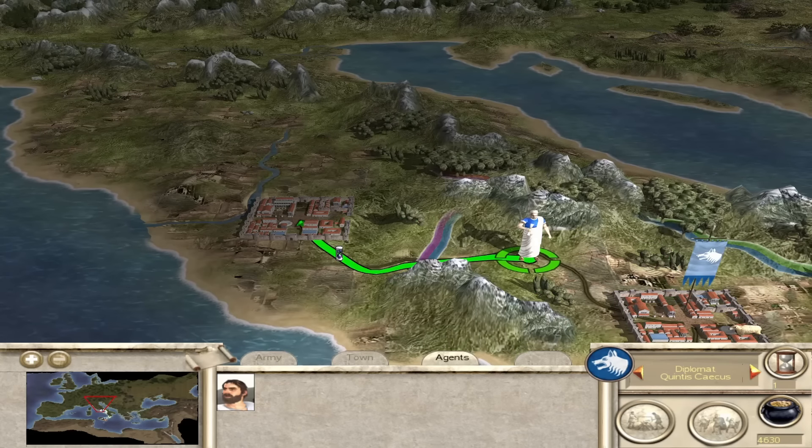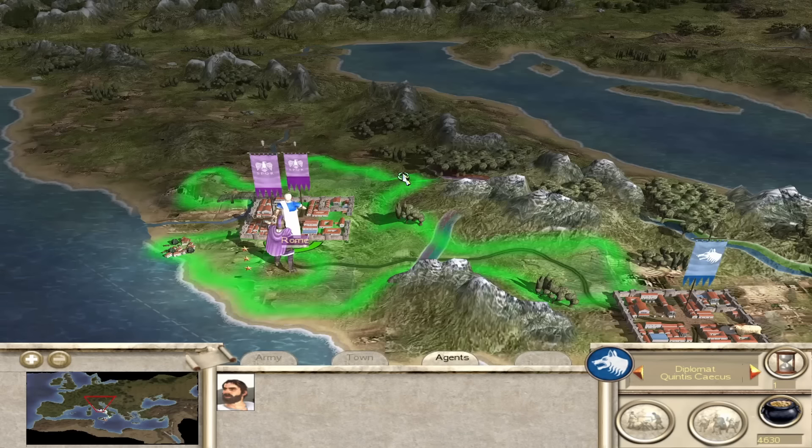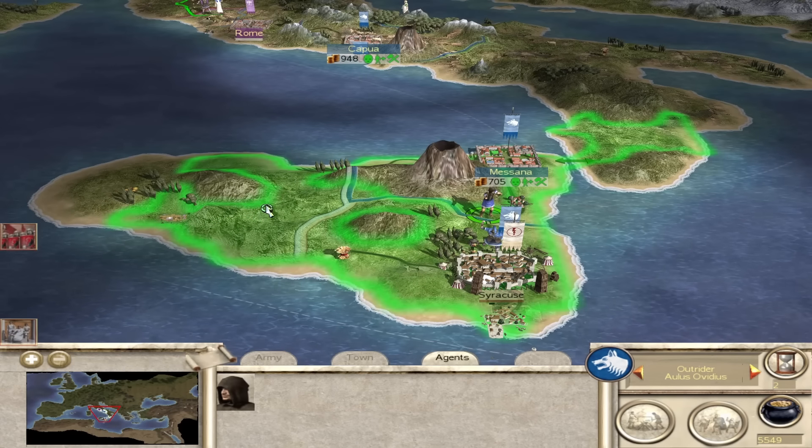We already have trade, so this diplomat can go to the Gauls or something. What I mean is we can go to war now - we can start the civil war this very second - but that means the AI can do that to us as well. I don't know how this campaign will go.